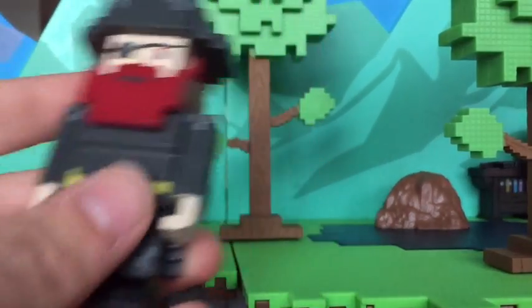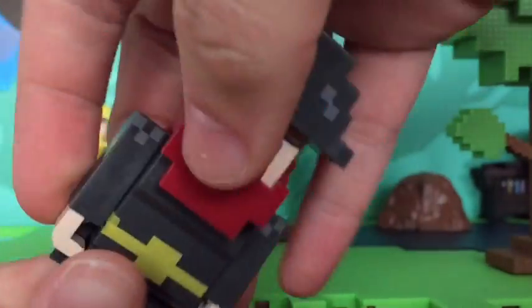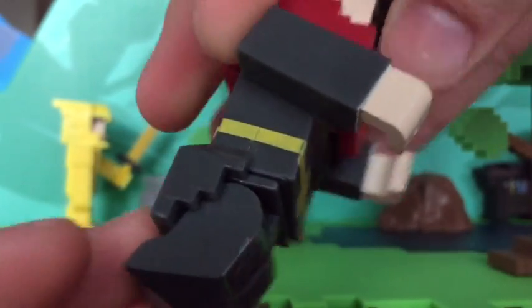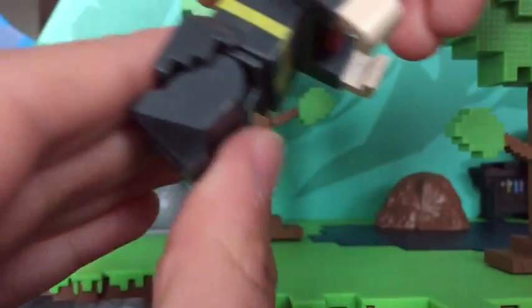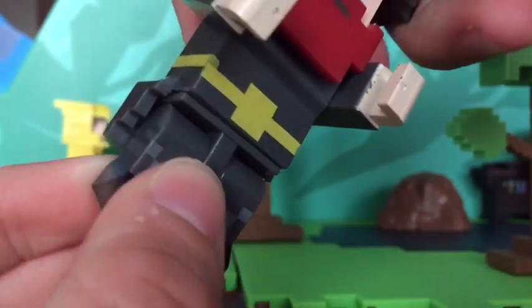He comes with his red beard and not much articulation on the head. Arms move, and something's weird on my Pirate's waist — you can see his waist kind of moves forward and back. His jacket goes on to the back, which is not like anything we've ever seen before, like on the gold armor player. His legs move, and his waist has very little articulation.